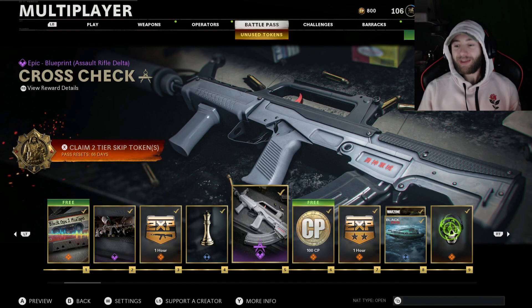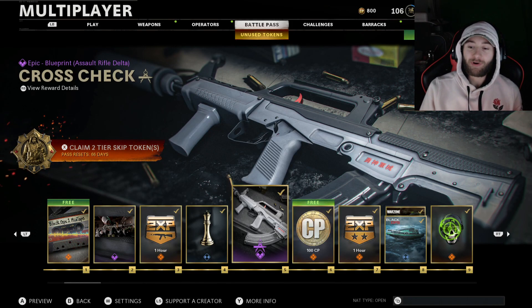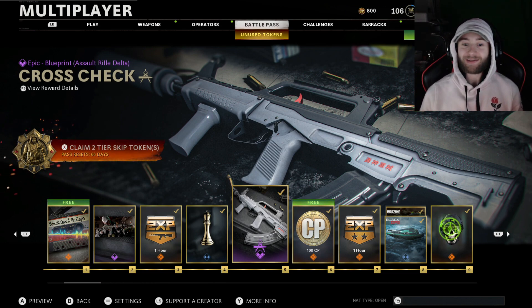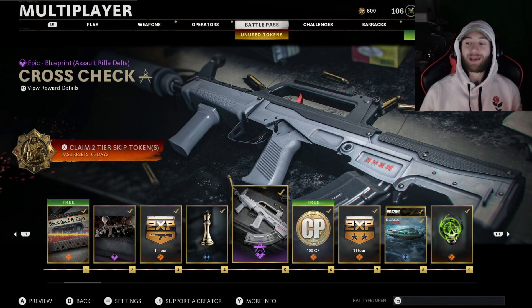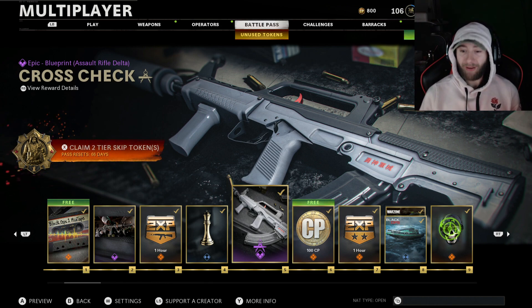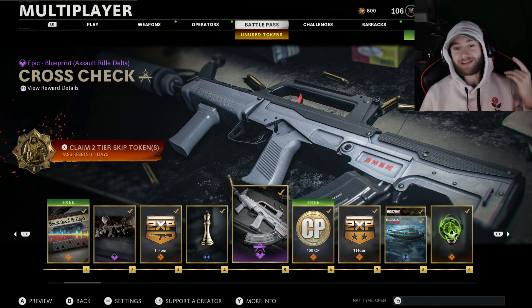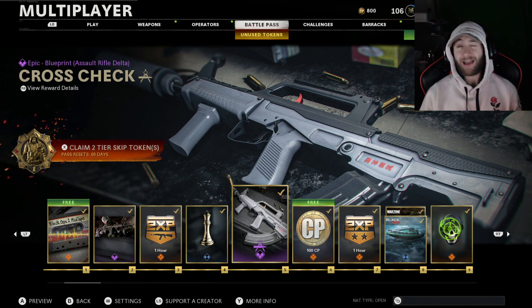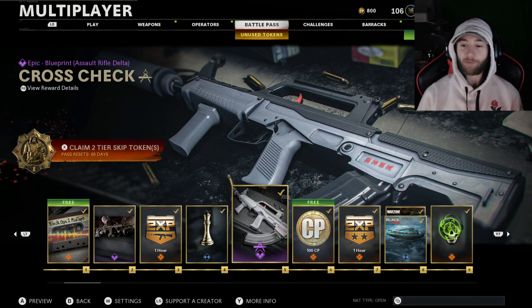Howdy guys, how's it going? So it is time now that we are in season one to start looking at the phenomenal blueprints we're going to be getting here in season one if you went and copped yourself the battle pass. The very first one you get is an epic blueprint for the QBZ-83 and it's called the Cross Check.